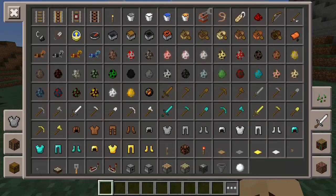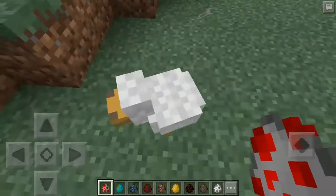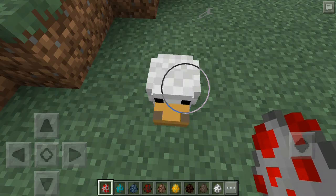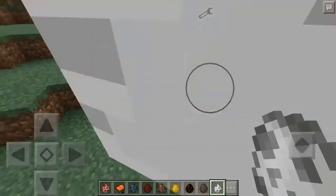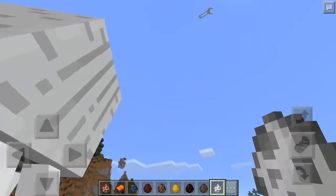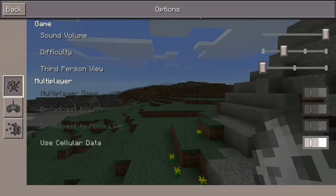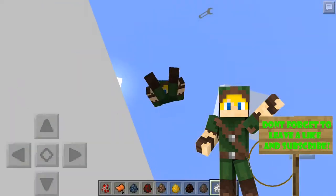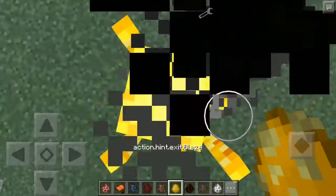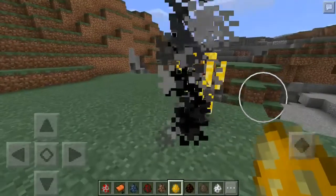First you need to get any animal you want. Let's try the ghast. You need to top this blade — that's right, you need to top the blade, and then you're riding it!